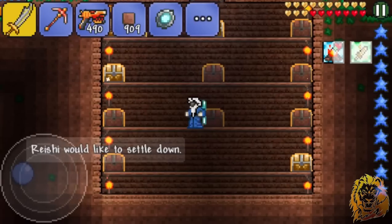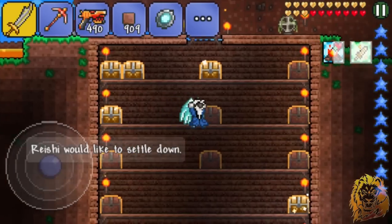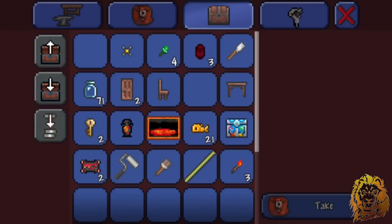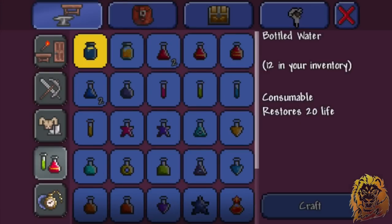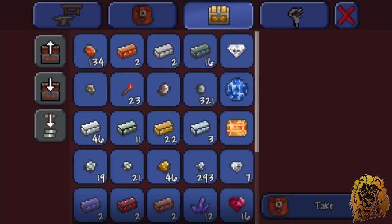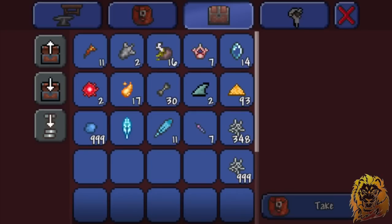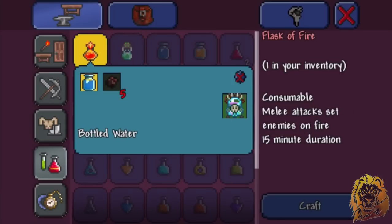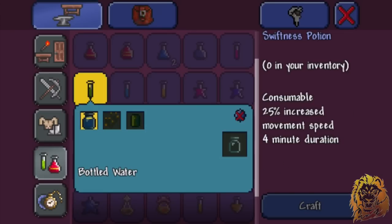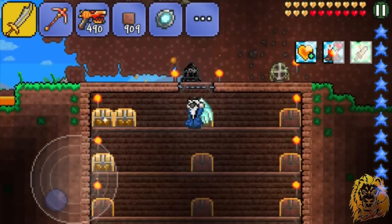So we can get more Hallowed Bars from the Twins — we have 9 back at home so far. Let me check the goldfish: restores 20 life, and I have 23 of them. For the poison potion, we need 5 stingers — we have 11, so that's fine. We made the fire potion and the poison potion: sets enemies on fire and gives them poison. It looks like it might be melee only though, which makes it a bit harder.